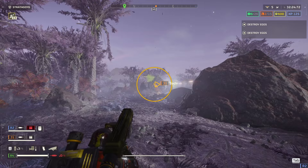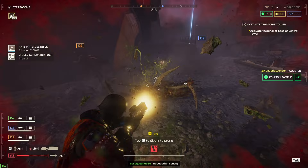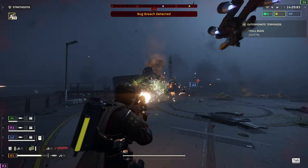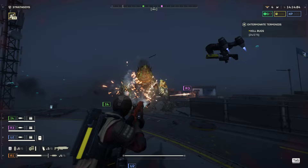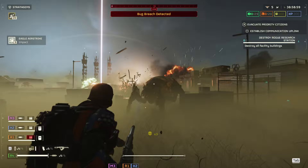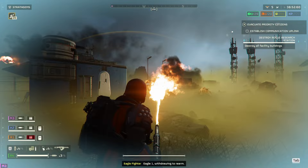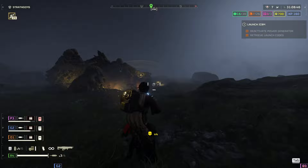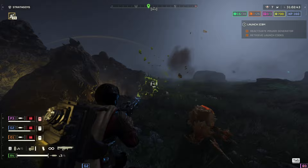Now that you have your loadout, let's talk gameplay. On any difficulty lower than level five, you shouldn't have much of a problem. I often just run the Guard Dog Laser for fun since it shoots everything and I can focus on objectives. At level five, consider bringing at least one person with anti-tank or an arc thrower to deal with chargers — but you can also just handle them with an Eagle Airstrike or Orbital Rail Cannon. Once you hit level five and six, things get stickier. Elites spawn way more frequently, so you may deal with waves of enemies and elite enemies simultaneously. Running the Shield Backpack is critical here, and make sure you're mixing anti-tanks with arc throwers or flamethrowers for a diverse party.